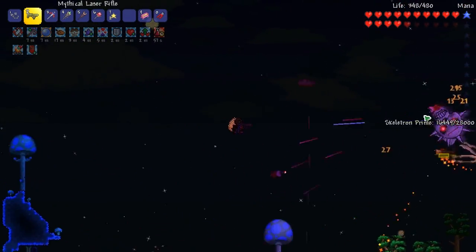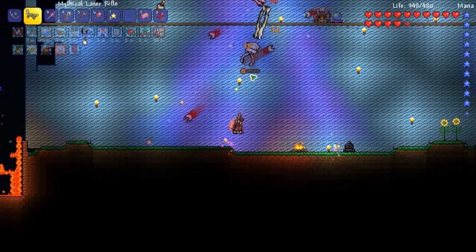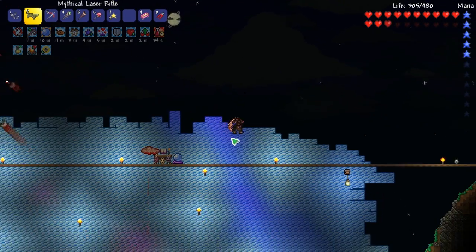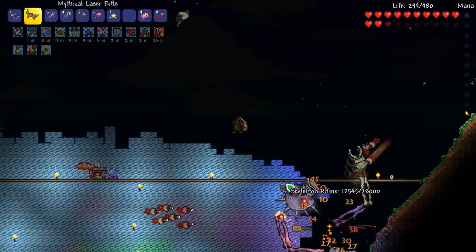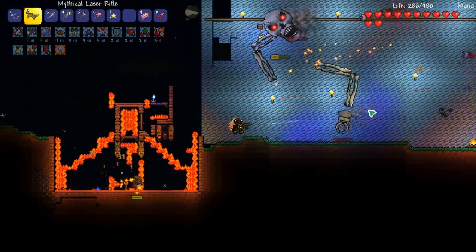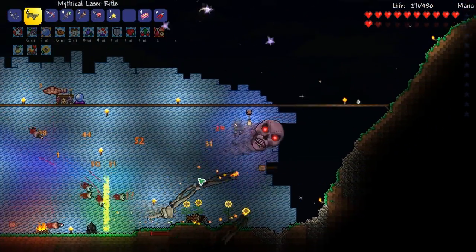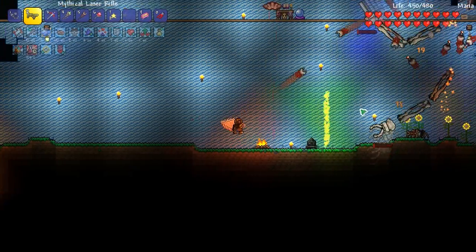My trophy room got in the way - damn it. Whatever, we'll deal with this. We'll just have to deal with the health we have. All right - we can get him to the floor if we can get him to spin. Damn, you can't place the clinger staff on platforms - only on the floor like this - so it's not putting out the DPS I wanted. Once we get him to just his head, we should be more than fine. I might summon the pirates once we get to the head phase. Let's try to remove his hands - those hands get a little touchy.